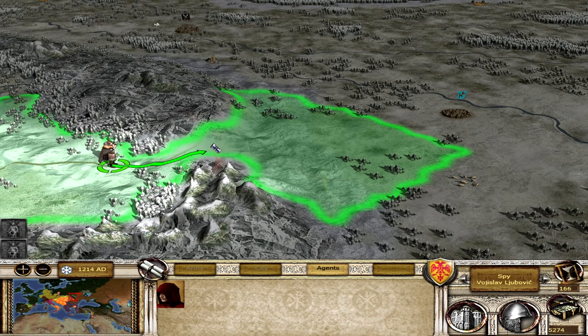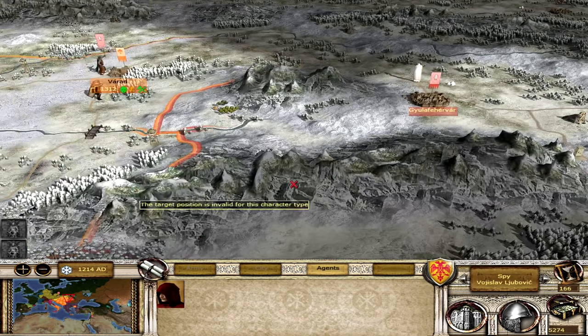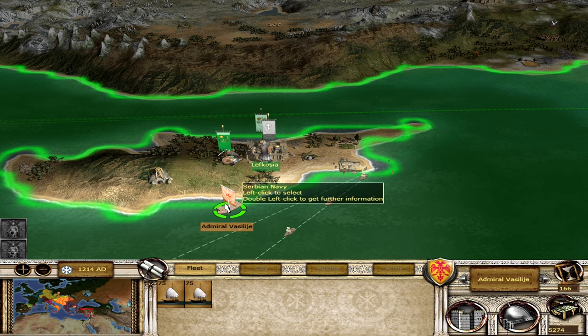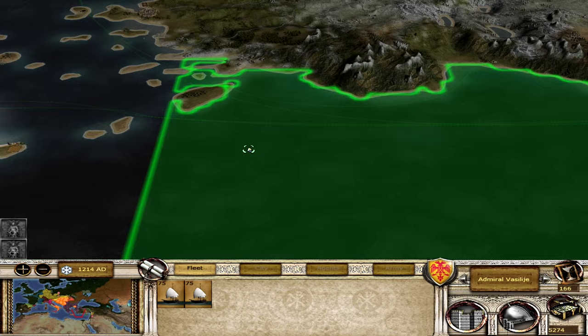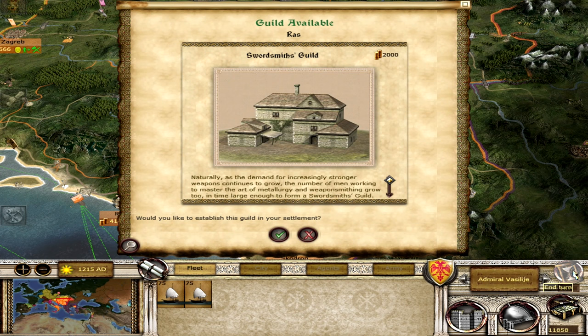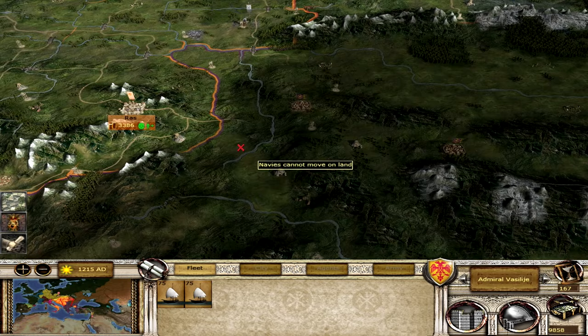They don't control anything else - if they have any other land I don't know of it. That looks like it was controlled by the Fatimid Caliphate, not the Byzantines. That's a good amount of information from the scouting. I'll bring this fleet back over towards Italy. That's important information for when we eventually start this war back up with the Byzantines. We got a Swordsmith's Guild in Rass - I'll gladly take that.